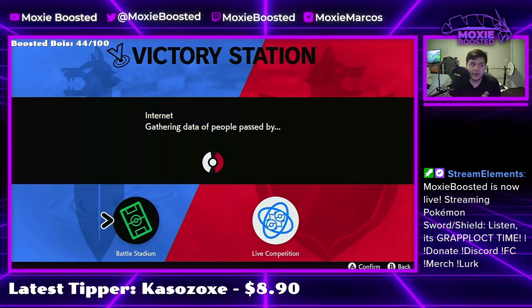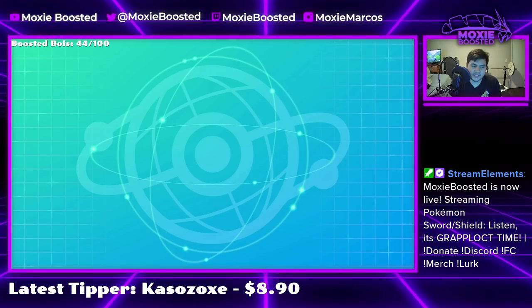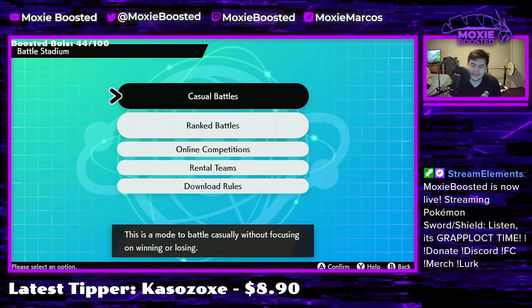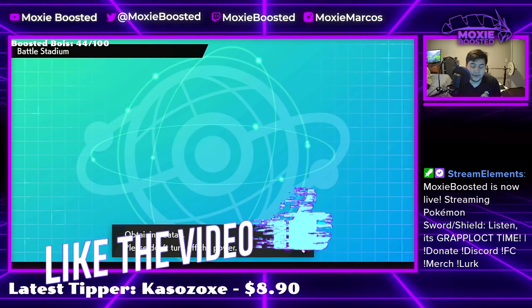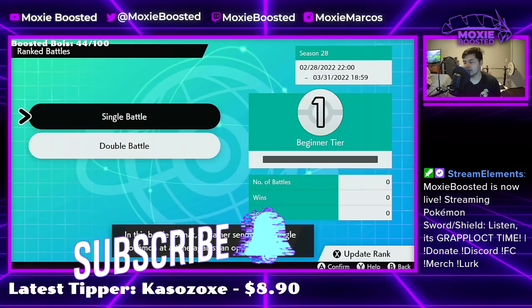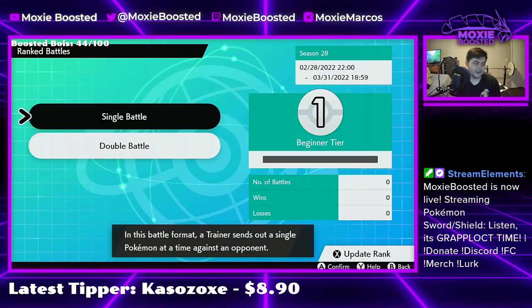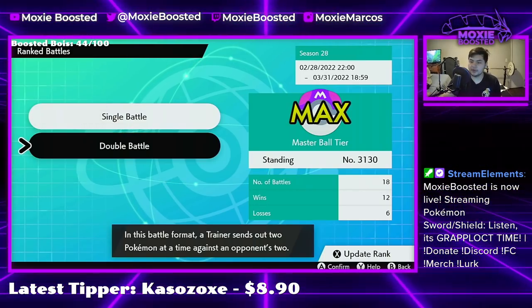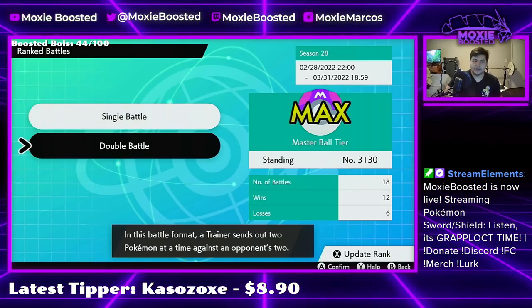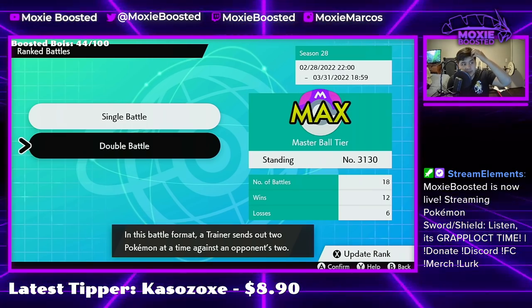I absolutely love this Pokemon, but I've never been able to use it in VGC because its stats are so bad, its typing's only okay — pure Fighting's fine — but finally I found a use for Grapploct. We're going to be using its signature move Octolock. It's a phenomenal move. Octolock is actually a great move, but it never gets used because Grapploct's the only Pokemon that gets it.